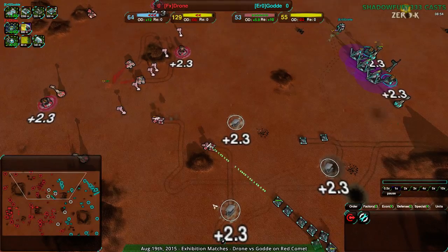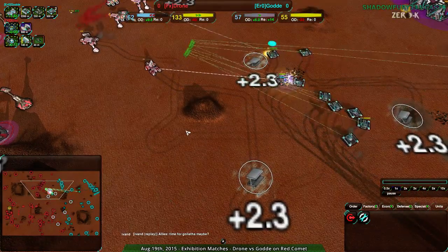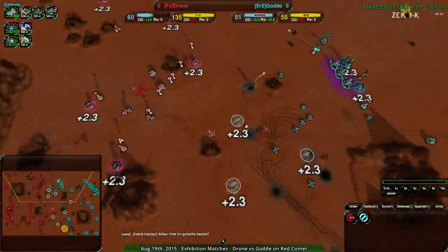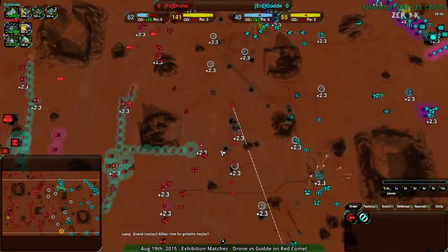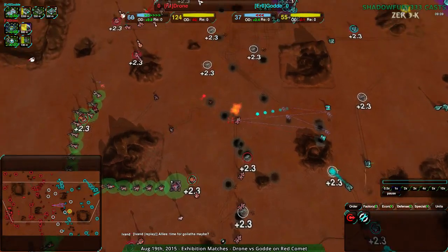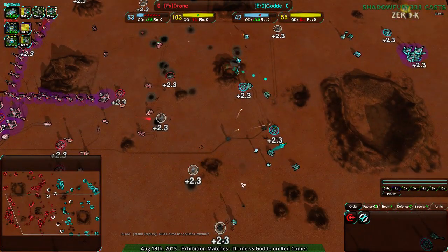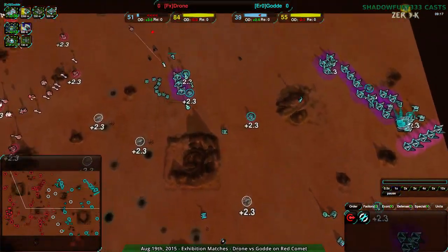Now we see a possible counterattack coming in here. One of these Panthers will go down and its comrades will kill it, and then of course EMP Death Explosion. Those defenders are going to be a problem. Drone is very strongly defended all along their front, while Gouda on the other hand has basically no defenses. What they do have, the Dominatrix will take out, but they have almost no defenses whatsoever.